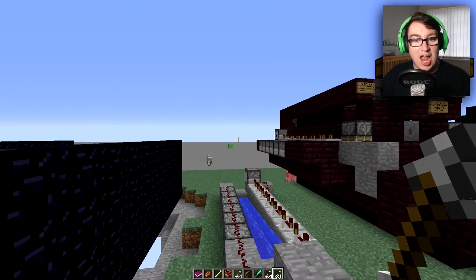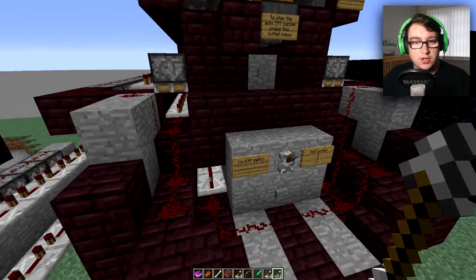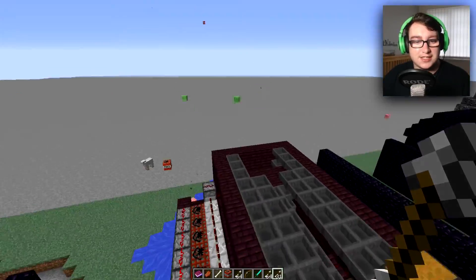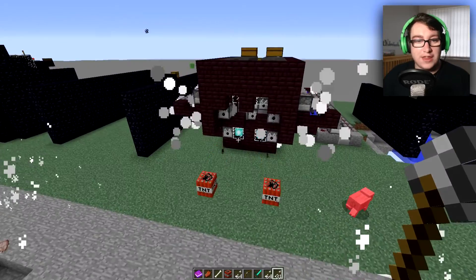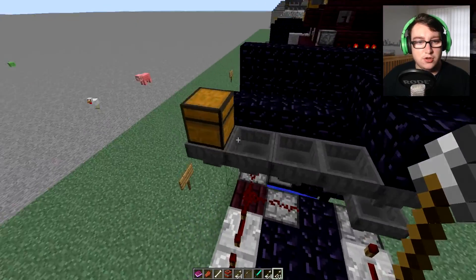Warning: the creeper nuke will explode. There's an on/off switch and a TNT button. Let's hit the on switch and then click that. Oh my goodness, it's two TNT cannons and it just goes and goes! Oh my goodness.